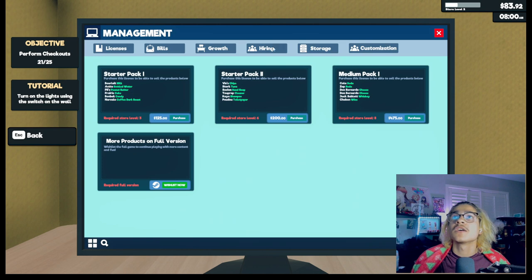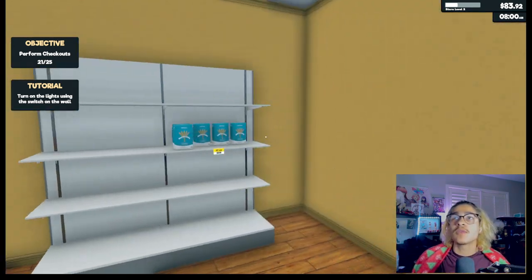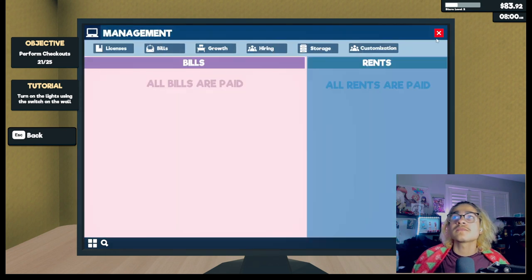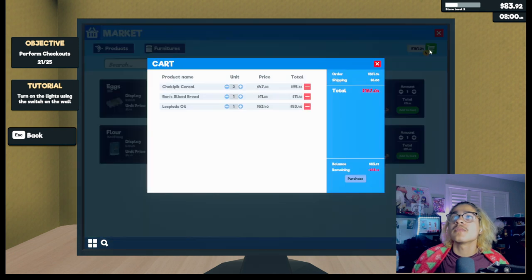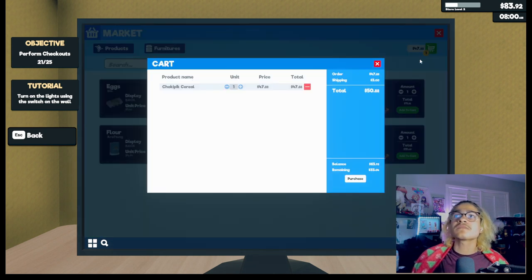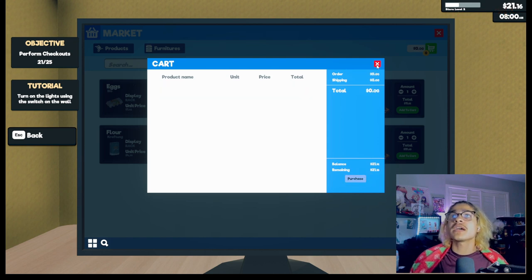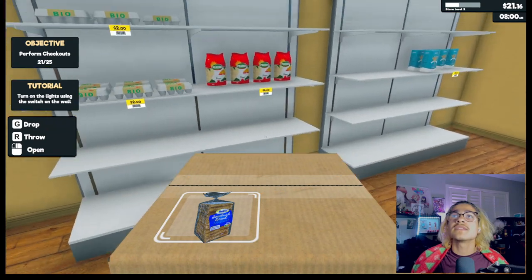What am I short on? More products on the full version — yeah, I'm not playing the full version right now because I'm broke. I have eggs, pasta, flour. Let me check bills — no bills. I need to buy some cereal, some bread. I can't even buy all of this — did the cereal price go up? Oh, I guess because I already had cereal in stock. Sixty-two dollars. Let's buy some cereal and some bread.